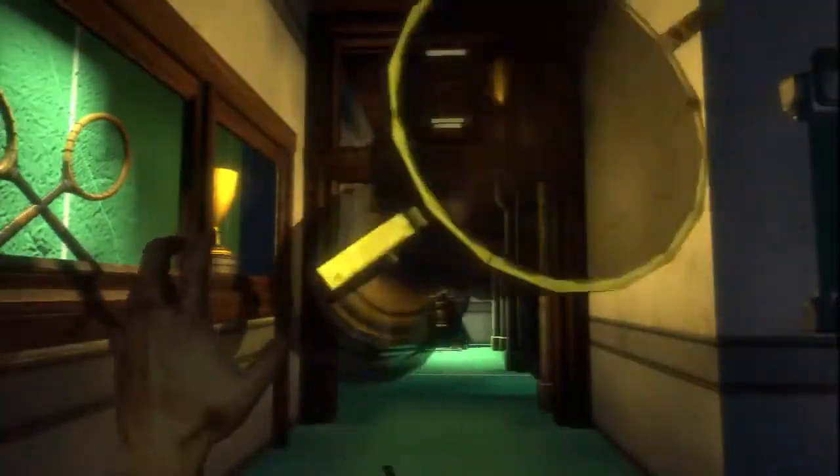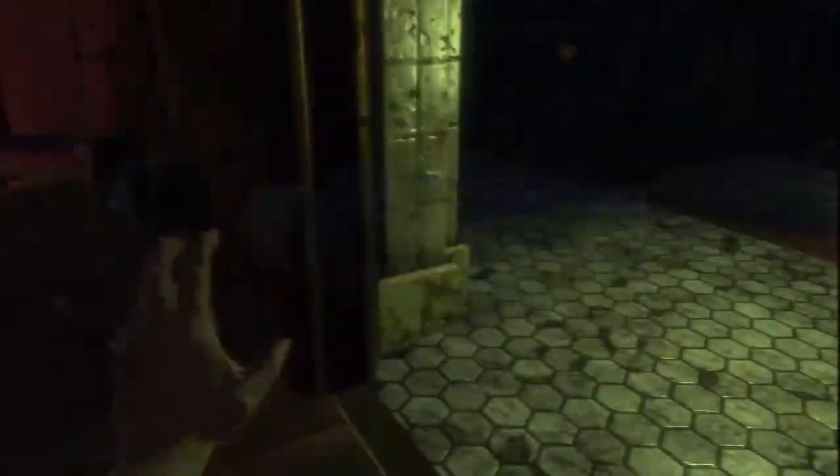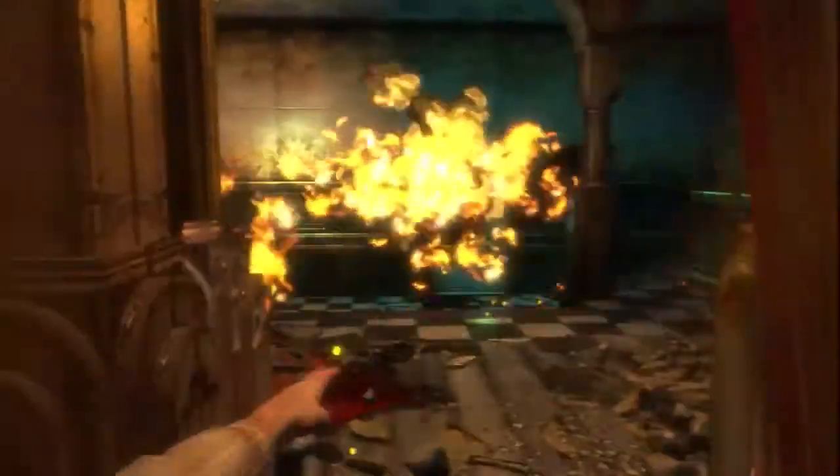Some other really cool plasmids include telekinesis. People have seen telekinesis in a lot of games, and we have all the cool features of that — you can pick up objects and toss them at enemies. You can pick up an object, hold it over a fire, light it on fire, and toss it at an enemy to set them on fire.